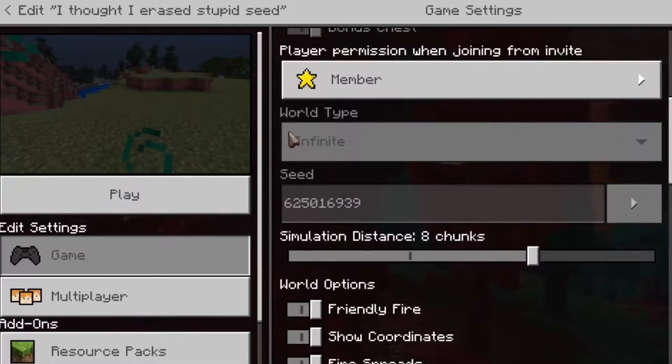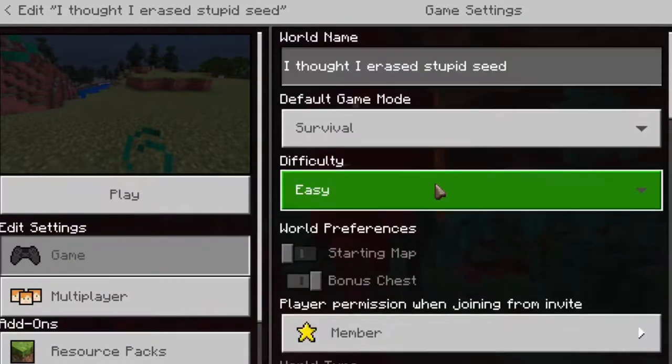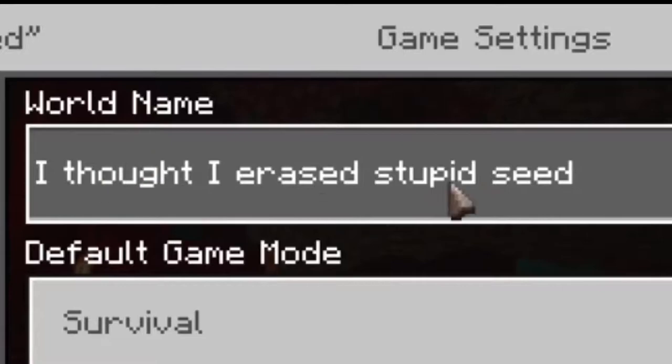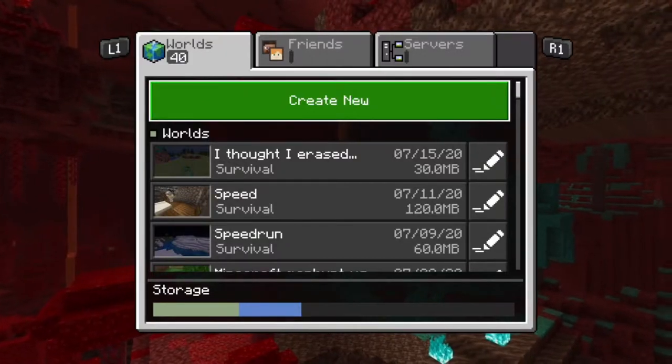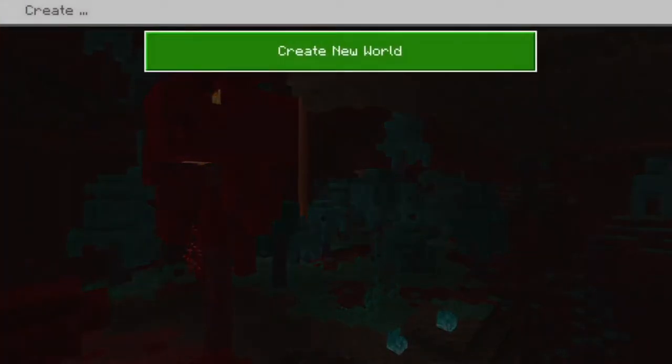There's this thing - you click here and it gives you a bunch of custom seeds. I looked at one that said the stronghold spawns right below, so you spawn right next to a stronghold. The seed came up and I was like, okay, I don't want that. So I deleted it, pressed play - and it kept the seed anyway. I named the world and then I was upset because I was playing throughout the whole game trying to do good, just to find out it was a cheating seed.